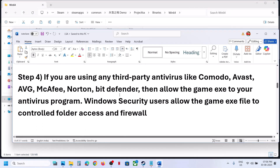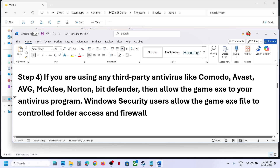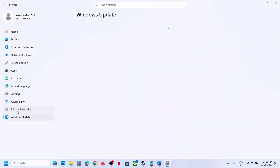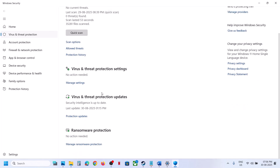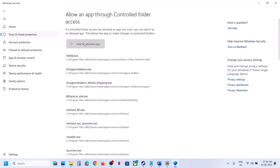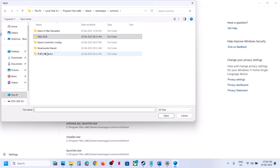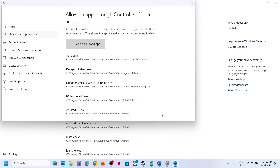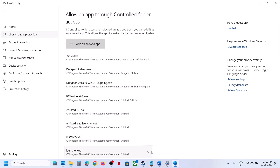The next step: if you are using any third-party antivirus like Avast, Norton, Bitdefender, or McAfee, allow the game exe file in the antivirus program. If you are using Windows Security, open Windows Settings, go to Privacy and Security, click on Windows Security, then Virus and Threat Protection. Scroll to the bottom and click Manage Ransomware Protection, then click Allow an app through Controlled Folder Access, click Yes to allow. Click Add an allowed app, Browse apps, go to the game installation folder, select the game exe file, click Open. Again click Add an allowed app, Browse apps, open the Binaries folder, Win64, select the exe file, click Open, and then launch the game.